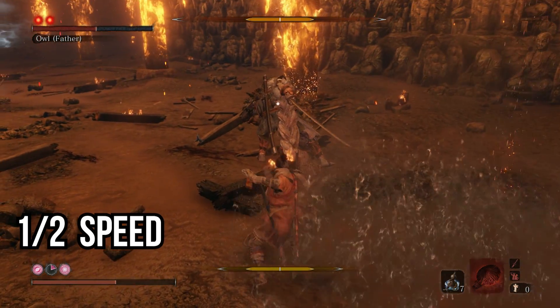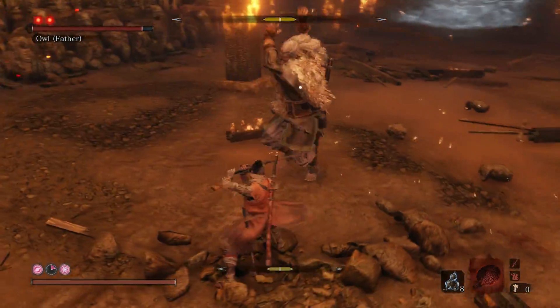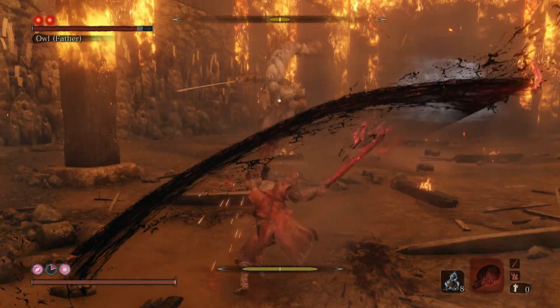Try to block the shuriken and his first swing before dodging diagonally towards him to punish. For his combo move with the shoulder bash and fireworks, jump back when you see the fireworks and then rush in to attack him before he retreats.